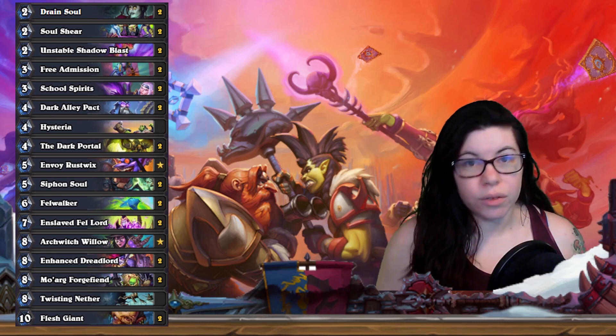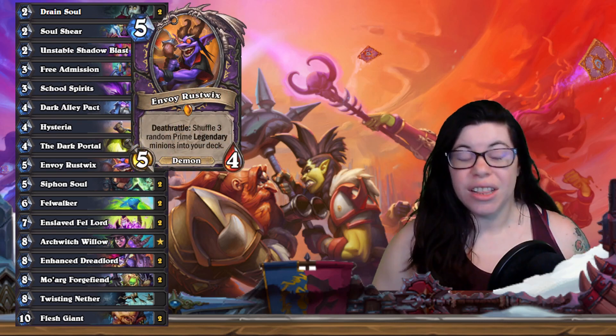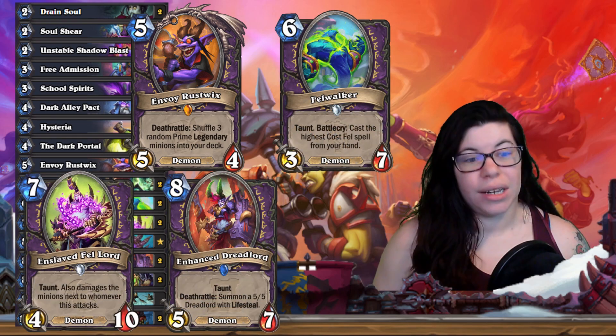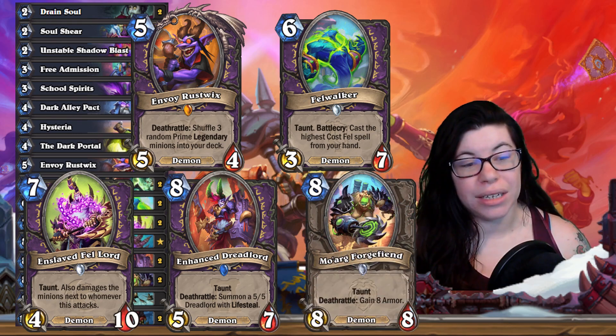Some of the big key cards are, of course, the Demons: Envoy Rustwix, the new Fellwalker, Enslaved Felllord, Enhanced Dreadlord, and I also put in Moarg Forge Fiend at the top end.